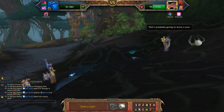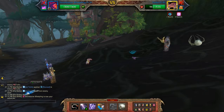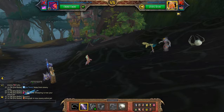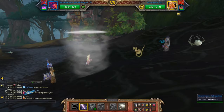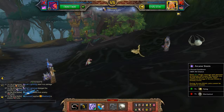All right, so with the second pet I'm going to hit claw lightning, which he will counter with sandstorm, so I'm going to counter that again with arcane storm.